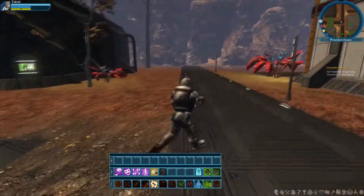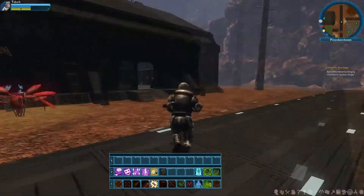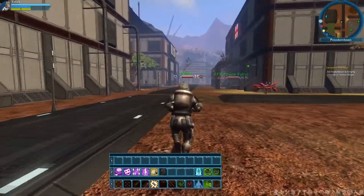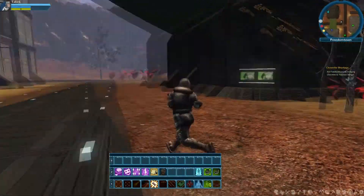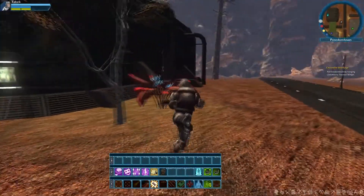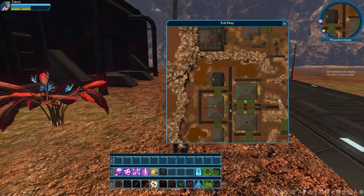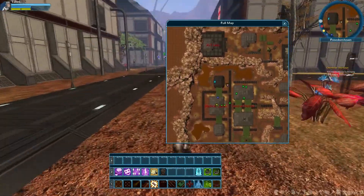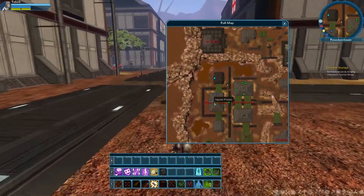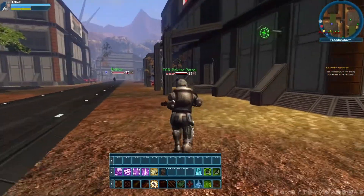I figured I'd start with Freedom Town, which is one of the starting areas that you go to after the newbie hub. So let's go ahead and take a look around. Basically you start in the medical center area and we'll go take a look at that real quick.